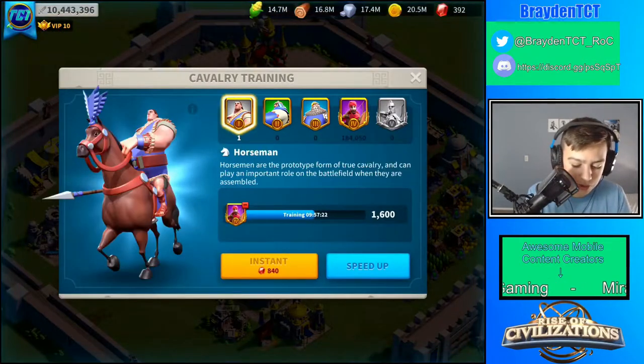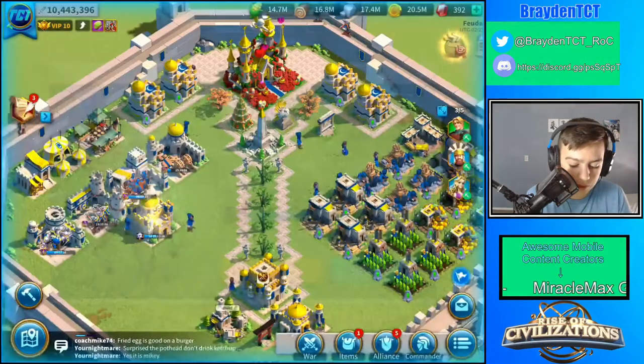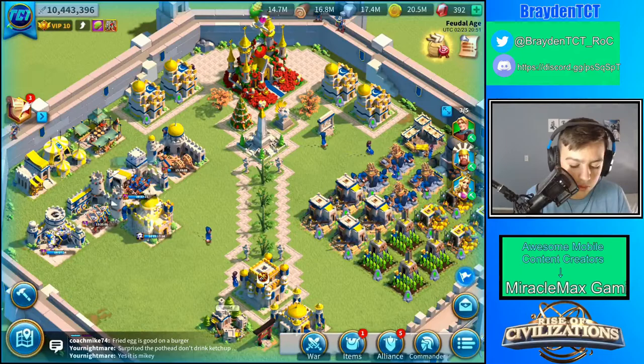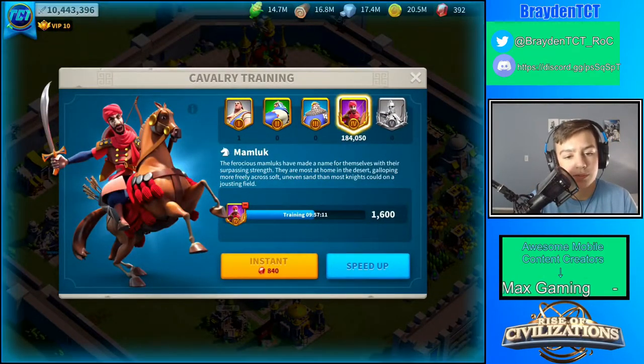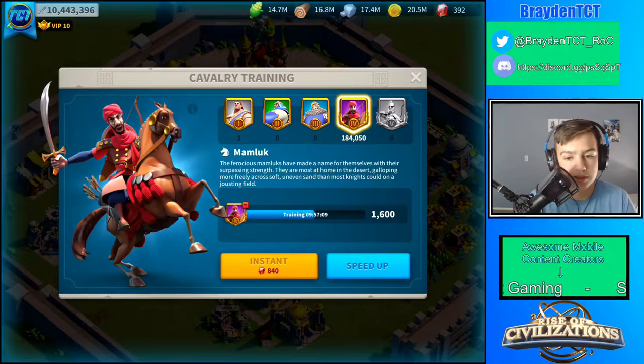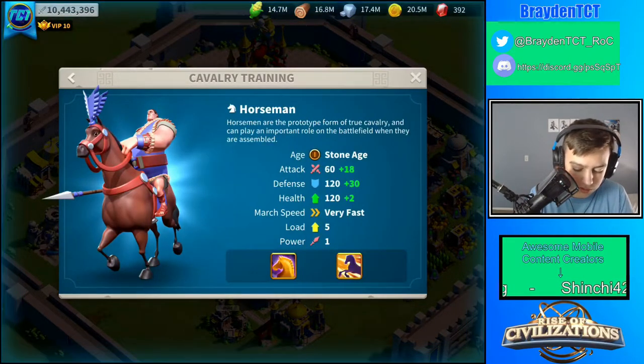I also use one Cavalry unit when I want to get runes and stuff, because the lower level the troop is, the faster it is.